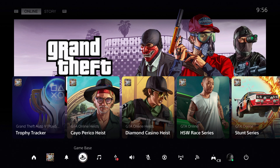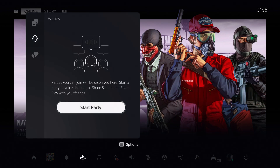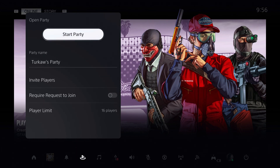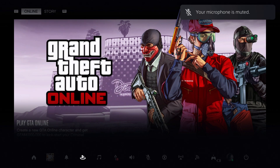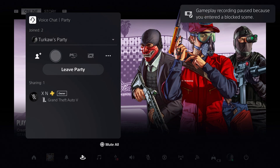You can also go through to game base, go through to parties, and start a party. Make sure that you're also connected to the internet. Go through to open party and start a party with your friends. Once you're done, just go ahead and go over to start share screen and you're basically done.